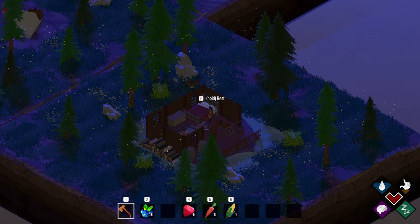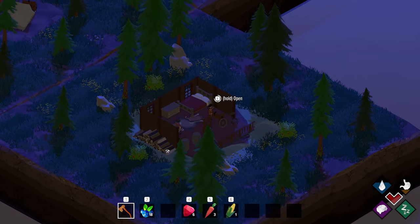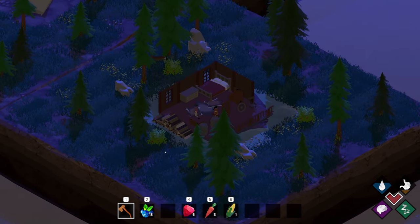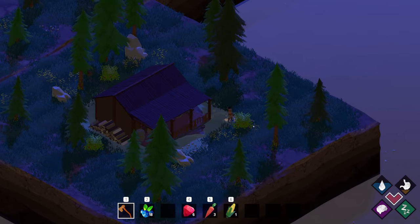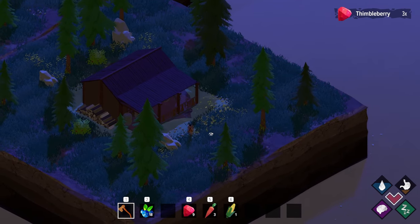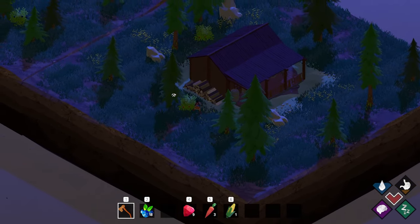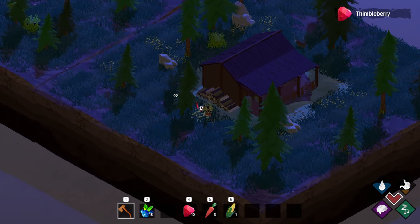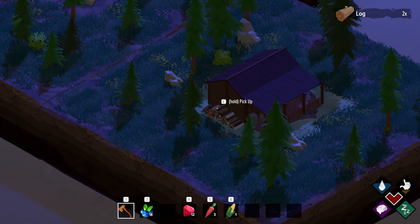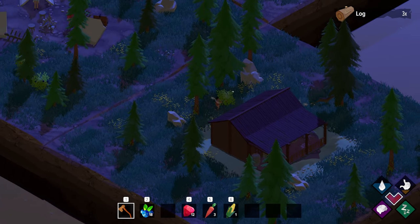I guess it's nighttime. Can I raid these? I can get inside these chests and he doesn't even care - he's just watching me completely loot his place. I need more keys. Let's grab some of these thimbleberries and run around his property and eat all his berries. We're stealing from this wood pile - and it's gone. He's gonna have a cold winter.